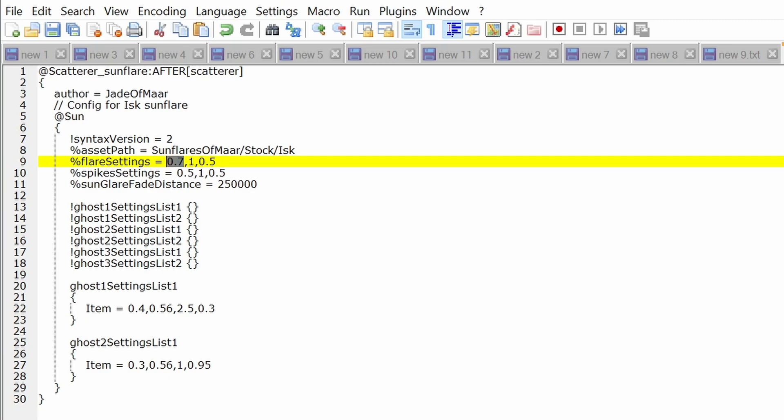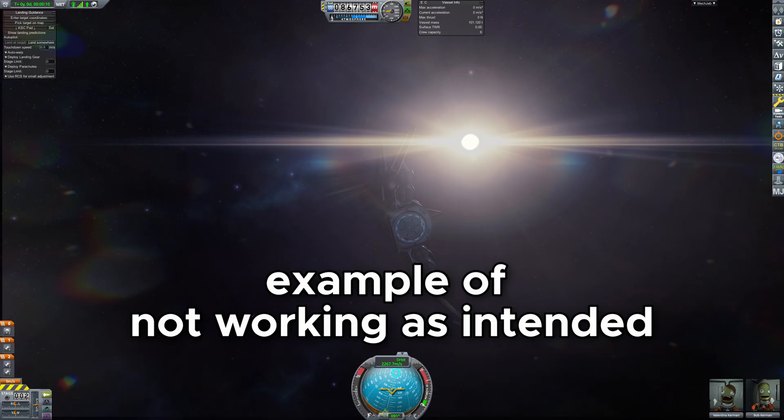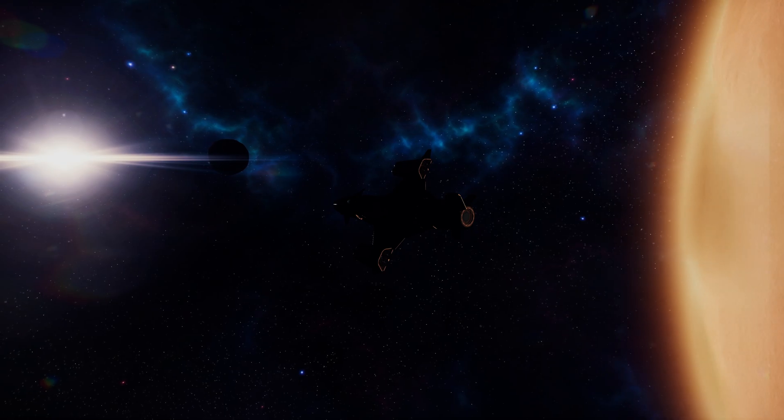Open sun.cfg with any text editor, and add the line '!syntax_version = 2' after line number 6. After that, adjust the brightness of the main flare — now on line number 9, you will have flare settings equal to 4 numbers, and the first one controls the transparency of your sunflare. For the ISK one it was 0.7 — I just changed it to 1. If it is not done, the sunflare would remain translucent and you will see the sun disc in the game. And now you can call yourself a Necromancer, since you just resurrected the modification.